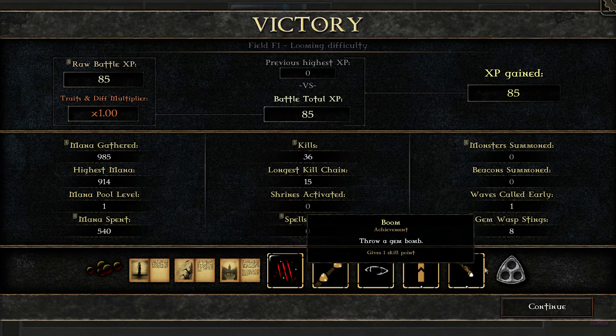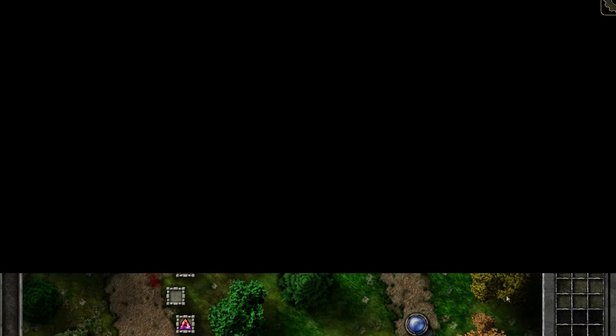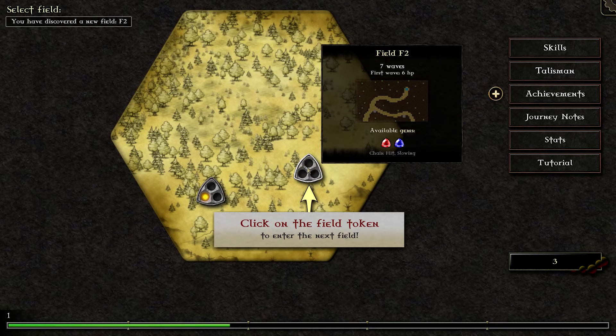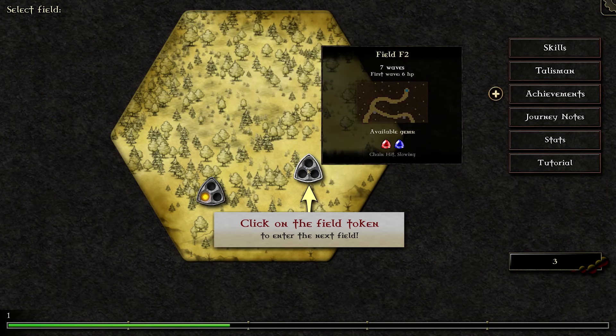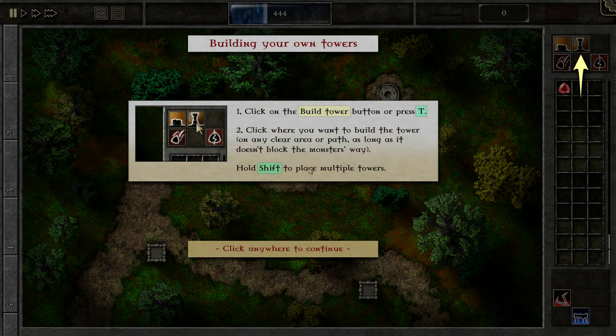All of these achievements will get you three shadow cores, which will be useful in the future. You also get a token for a field — that's what each battle is called: Battlefield. We're going to click on the next field token. You can see each one has certain gems available to you. Here we had mana leeching, poison, and armor tearing. This one has chain hit and slowing. Each gem is very good on its own, but combined with others you can make some really cool combinations.